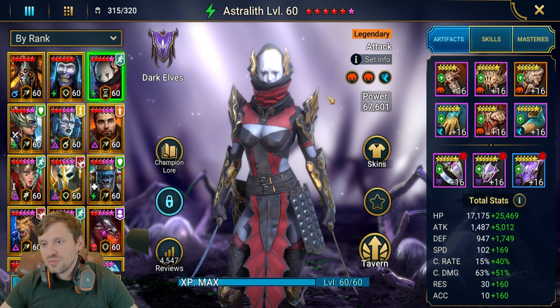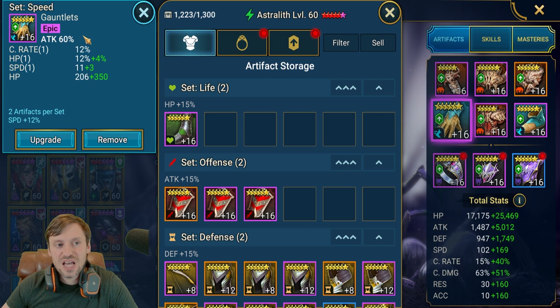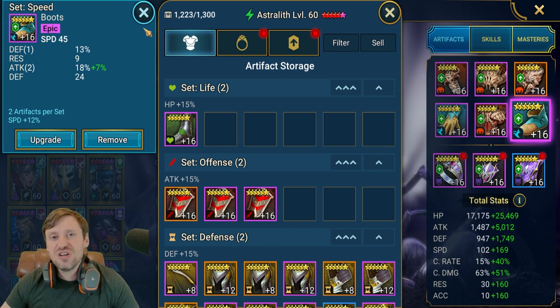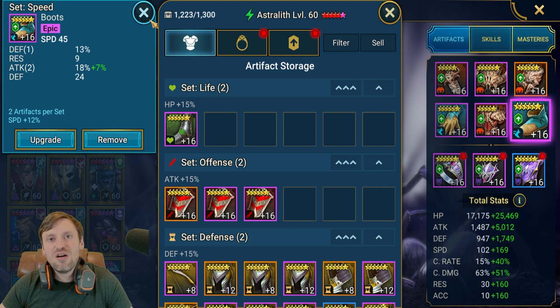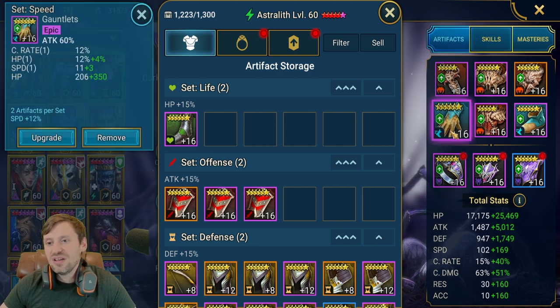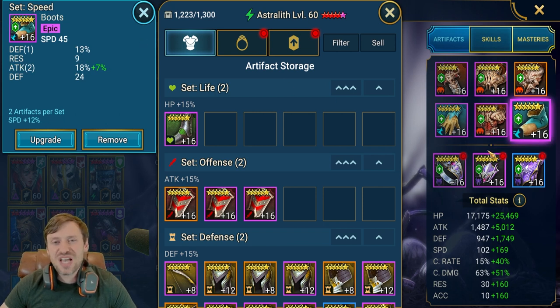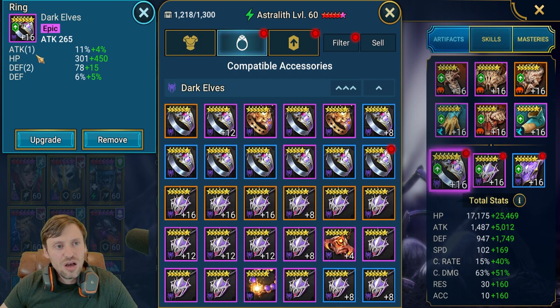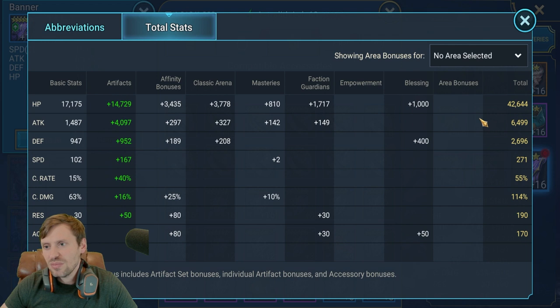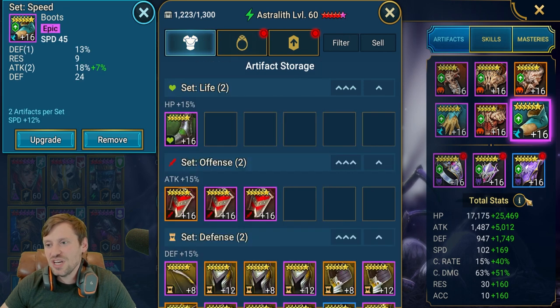Next on the list is Astrolith — she's right at the top. It's all about attack, so we want attack percent, HP, and then as much speed as possible. It would be nice to have double rolls of speed and speed boots so she's nice and fast. You could swap the speed boots out for attack percentage — I use this Astrolith for Bomber as well, so she's built a specific way. Ideally we'd want attack percentage, attack percentage, attack percentage on main stats, and then speed as substats on everything.